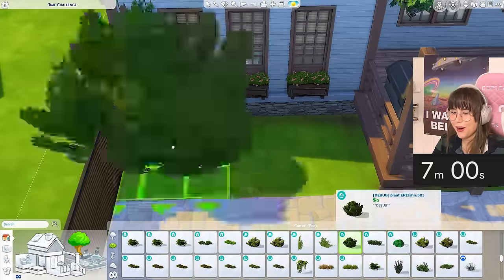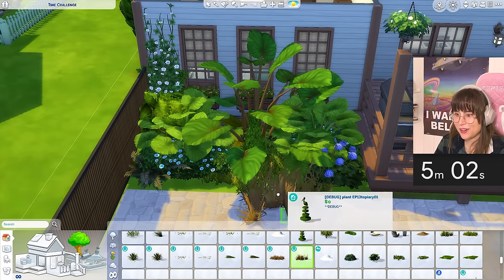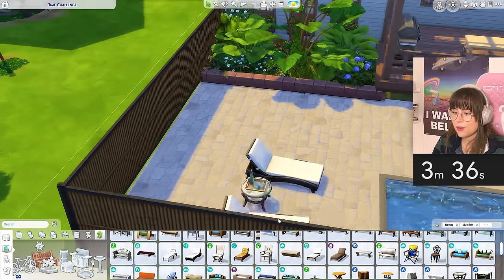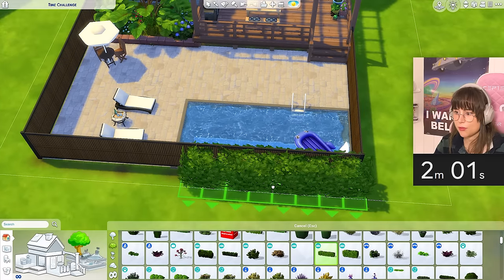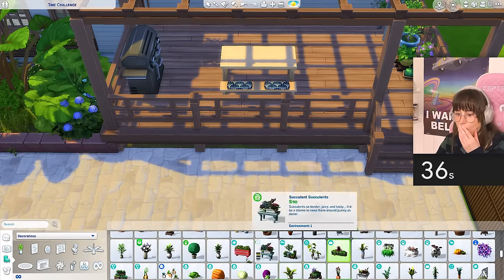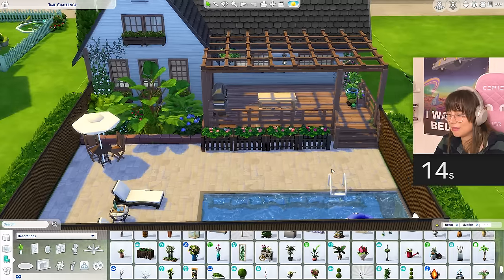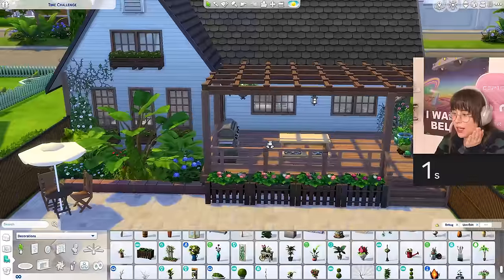Over here we can have some sun loungers, just like that. I need something here - maybe some big bushes. We can get a little llama. I'm literally just putting in everything I can - I have no plans at all. A little table moment if somebody wants to sit there. Okay, I have almost no time left. I need to find some bushes quick. I have one minute left - what can we have here? And the timer went off.